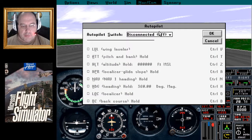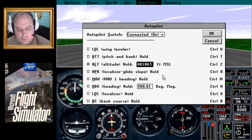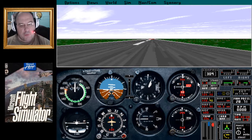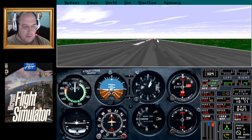Meanwhile, let's go to autopilot — we'll turn it on for the moment. We'll change the altitude. How about we fly at 6,000 feet? Maybe do NAV1 heading hold. Turn off autopilot there, and I think we are all set to go. Get our elevators set — we'll go ahead and start, then go down the runway, turn around, and take off.